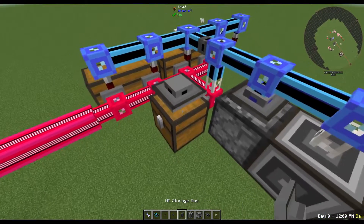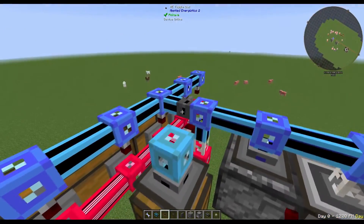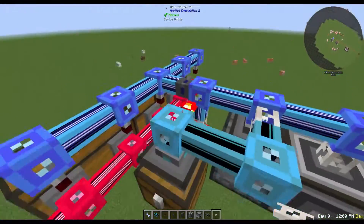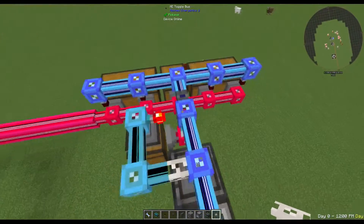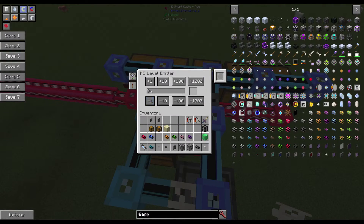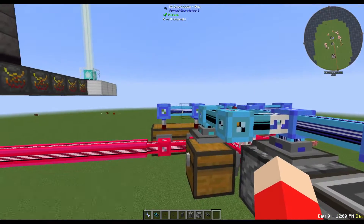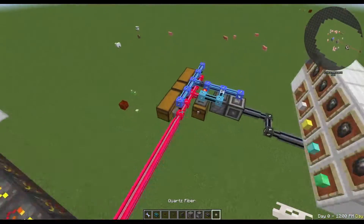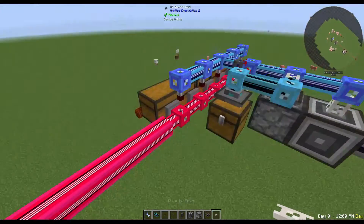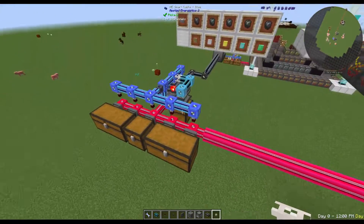All we need for this next circuit is a storage bus and a level emitter pointing into this block that has the toggle bus on it. Then we need to provide it some power, so we'll bring this over and give it a quartz fiber. Notice as this redstone signal turns on, it lights up all of these channels as well. We want this redstone signal to turn on anytime there is nothing in this chest - so if the item amount is below one, it should be on. As soon as I put something into this chest, notice that turned off and then on again and the item was pulled up. That's important because it ensures these level emitters will always have the proper value before the item is taken up into the altar.